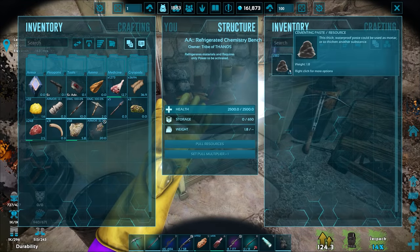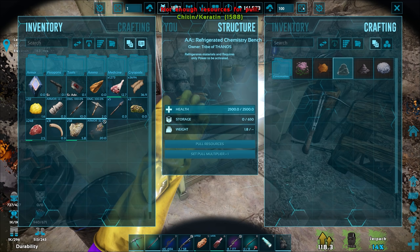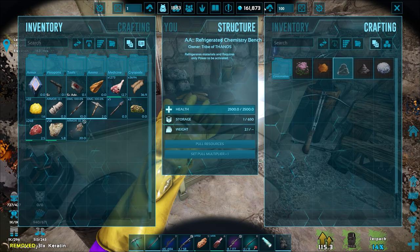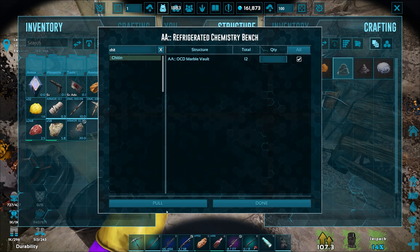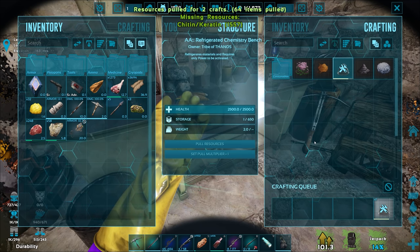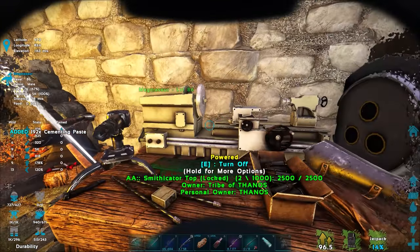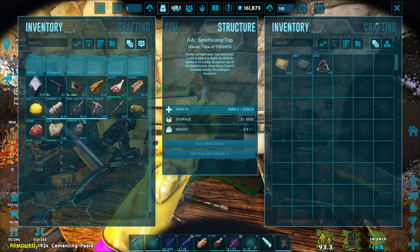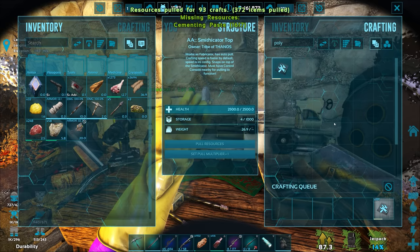All the cement paste was instantly made. Now for polymer I need keratin and chitin — I must have spent it all. We can get a ton of keratin and chitin from scorpions easily. Let's do a couple more grabs and make 80 polymer. Let's try 100 crafts — we'll end up with about 200 more polymer, getting closer to crafting the industrial forge.